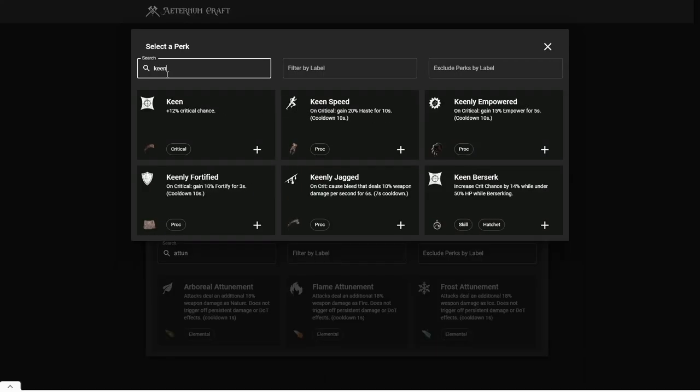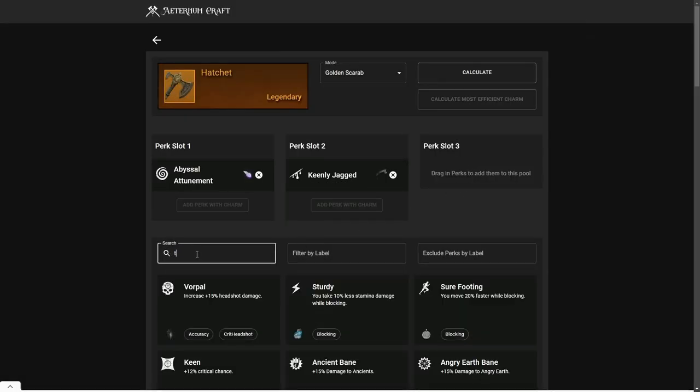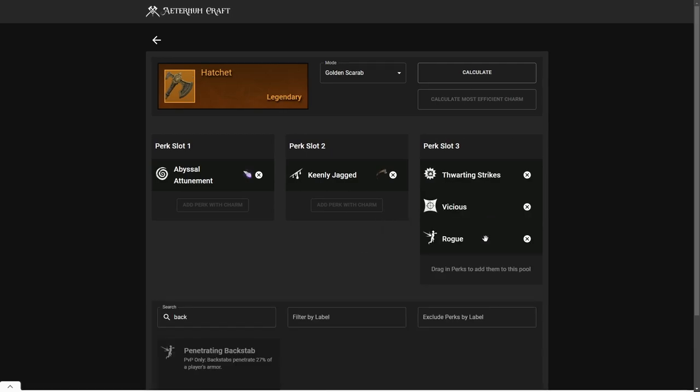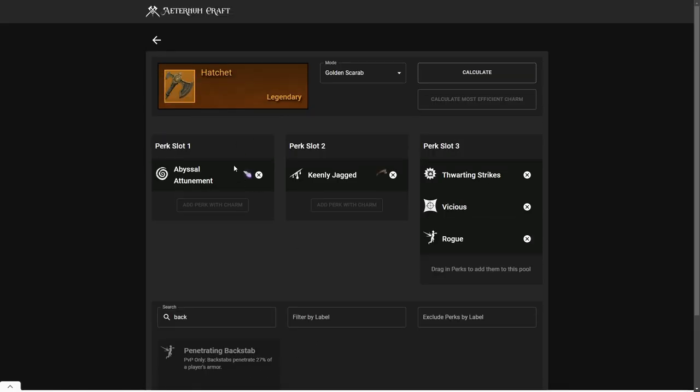So the best-in-slot hatchet is going to be an Attunement perk, then a Keenly Jagged perk, and the last perk is up to you — it's either going to be Fortifying Strikes versus Penetrating Backstab or Vicious or Rogue. If you're going to go 300 Strength, you're going with Fortifying Strikes. If you're a Dex player, you're going to use Vicious or Rogue. You can also use Vicious or Rogue with 300 Strength and then interchange between running Dexterity and Strength.